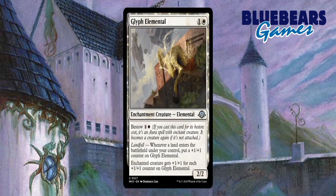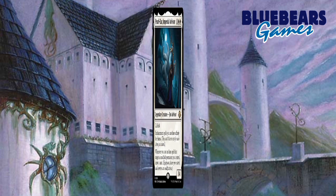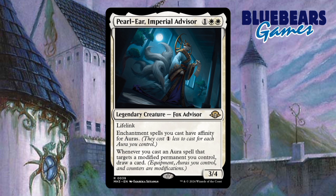Creature number 2 is Glyph Elemental. It's either an enchantment creature or an enchantment aura thanks to its bestow ability, and even has a landfall ability which is both relevant and I believe the first time these two abilities have been combined on one card. The third creature I'll recommend is called Pearl Ear Imperial Advisor. Three mana for a 3/4 with lifelink is pretty good, but then there are two more abilities related to enchantments that really take this card to the next level. Cost reduction of enchantment spells on a level I've never seen before and repeatable card draw just make this a no-brainer.